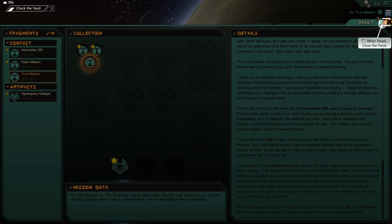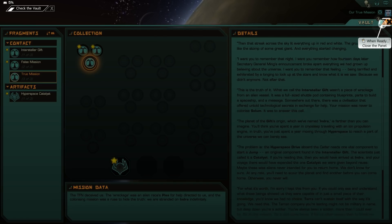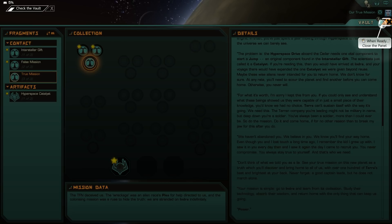The hyperspace drive on the Cedar needs one vital component to start a jump — the original component from the interstellar gift, which the scientists called the Catalyst. You have arrived at Indra, and the jump would have rendered the one catalyst we had beyond reuse. Maybe these wise aliens never intended for you to return home — we don't know for sure. You need to scout the planet and find another one before you can come home, otherwise you never will. I'm sorry I kept this from you. Terror can't sustain itself the way it's going. The company you're leading might not be military in name, but deep down you're a soldier. So do the mission, come home. Your mission is simple: go to Indra, learn from its civilization, study their technology, absorb their wisdom, and return home with the only thing that can keep us going.